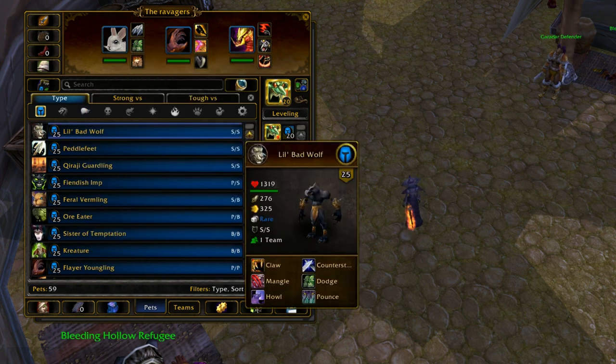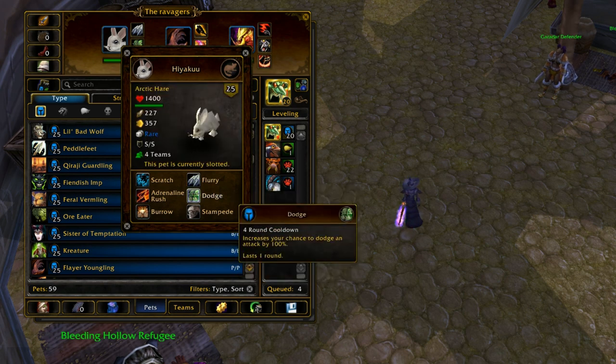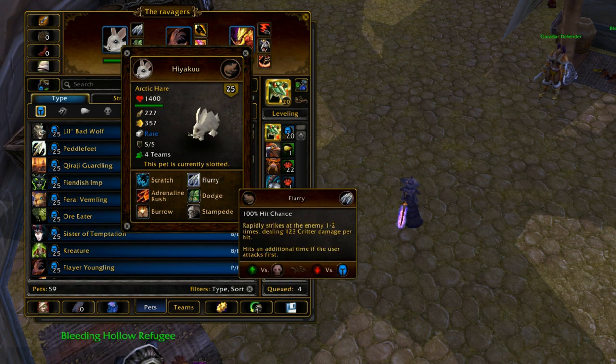Flying types have the racial where when they're above 50% health they're 50% faster. With your dodge ability, if you go first in the round with dodge, you're basically getting a free turn off of it. Because if you go first, you're going to dodge whatever attack comes at you during that turn, and then you'll have the dodge buff during your next turn. So you're using the ability to dodge and then on your next turn you're basically not going to take any damage, except for DoT damage — dot damage will hit you through a dodge as long as the dot is already up before you use dodge. So you have that free turn to just use a flurry.